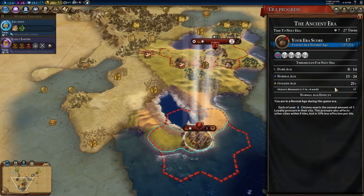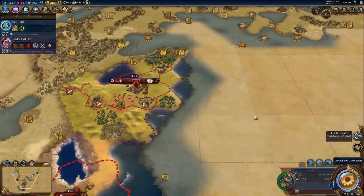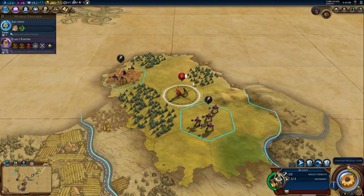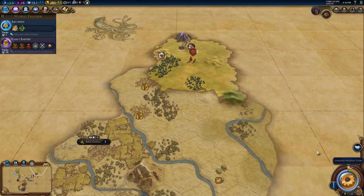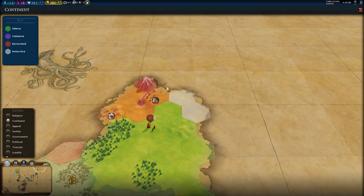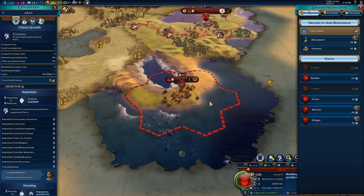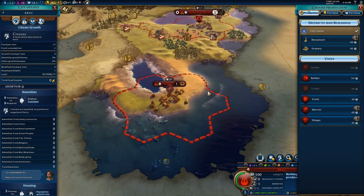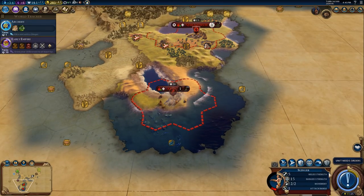We have 17 out of 25 era score. If we can get to 25 that would be fantastic. Tech boost of sailing - yes, yes, yes! Anything interesting? There are sheep. New continent discovered - Antarctica. Doesn't necessarily mean it's going to be cold there, that's just what they've decided to call it. It's going to be slow growth here at first.